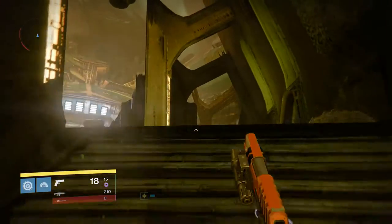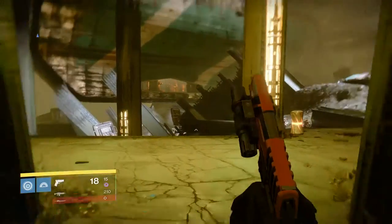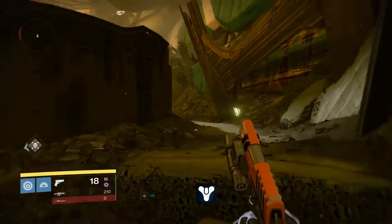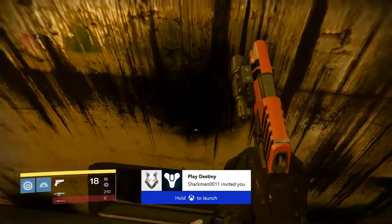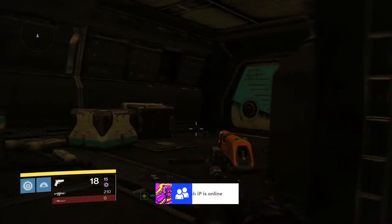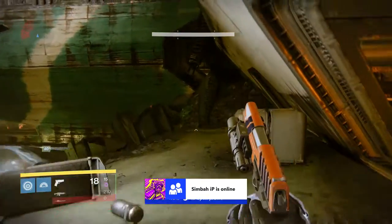Then you guys want to come up here — there's another room right here to the right, and there are like three rooms right next to each other, so you guys want to check all of these rooms out. Then you guys want to come up here to the Cabal ship that crashed. Just check this ship out and check these little rooms out. I'm not sure if chests spawn in here, but they look like rooms that they would spawn in. I haven't found any in these rooms, but I'll advise checking them out every time just in case.